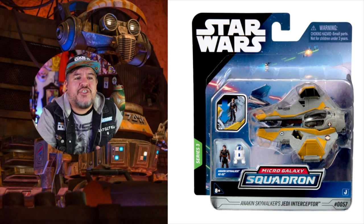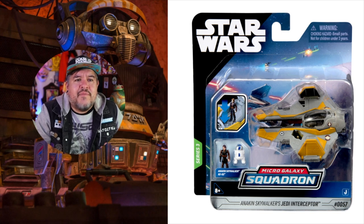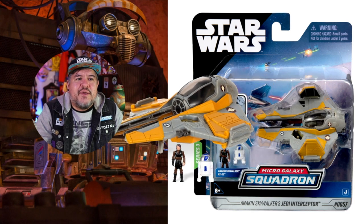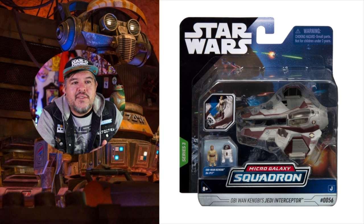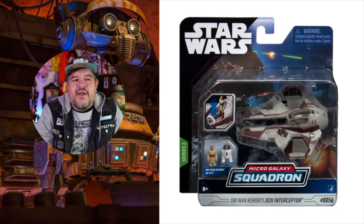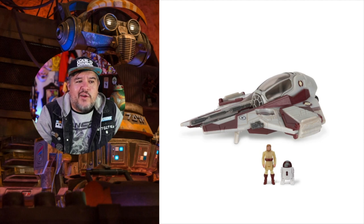Next up, Anakin Skywalker's Jedi Interceptor — you get Anakin and R2. We've seen the Interceptor already; I believe Yoda came with one in Series 2. Then there's Obi-Wan Kenobi's Jedi Interceptor — same thing, repaint, this time with Jedi Obi-Wan. I don't know if that's the same figure we've already seen of Obi-Wan. The droid is going to be a repaint too. I believe we have that Obi-Wan already in his Jedi Starfighter from a previous series.